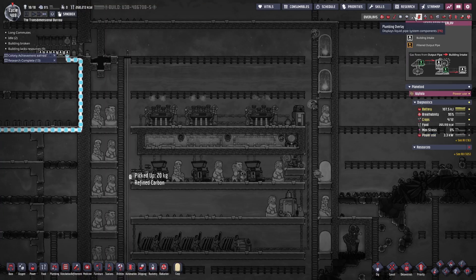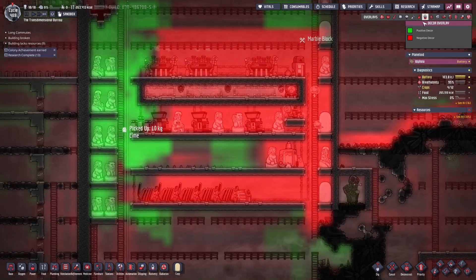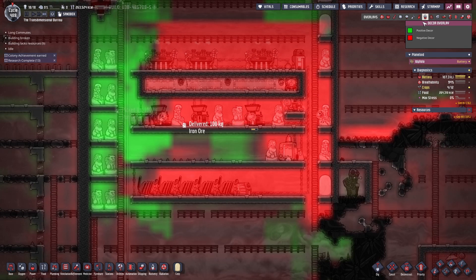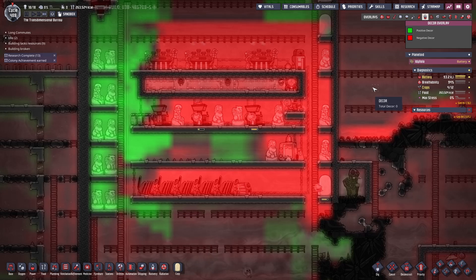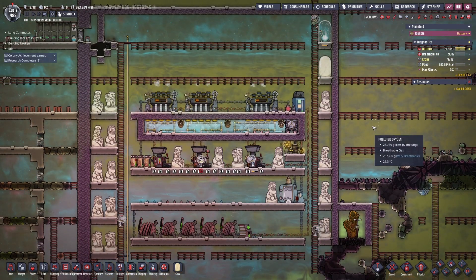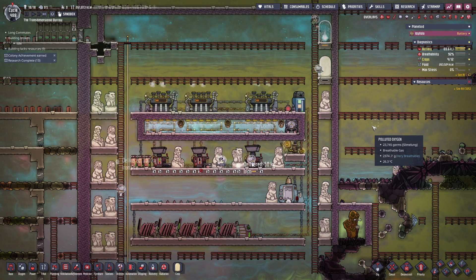The industrial brick is taking shape. I've now enclosed it on three sides, just the bottom to close off. I still need to add a plastic press, glass forge, etc., but that will be done in a later episode. The most important thing was setting up the steel production.